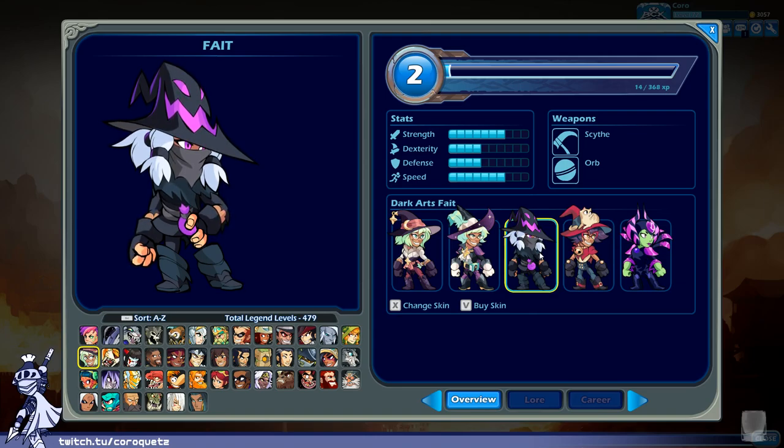Dark Arts Fate — if the intention is to show an evil witch version of basic Fate, they could probably go a little more with it. This is very tame for dark arts. Covering up the face just makes it look mysterious rather than dark. The hair is white and the rest of the body is kind of boring — shades of grey and desaturated blue. Not a whole lot going on. The only different thing is a pink pouch. Dark Arts Fate gets a B.